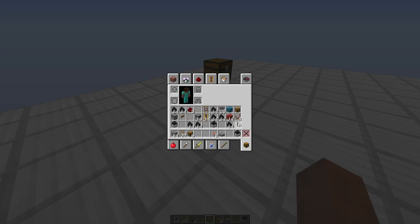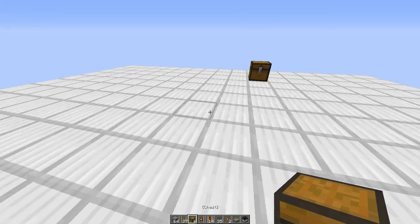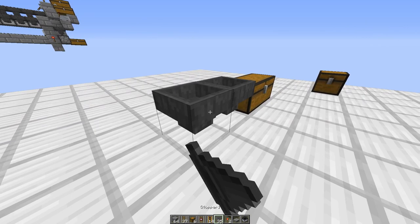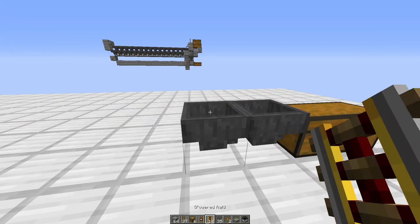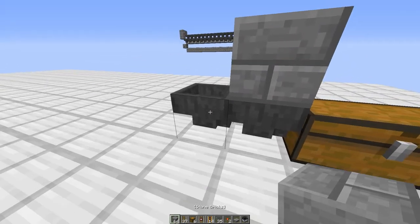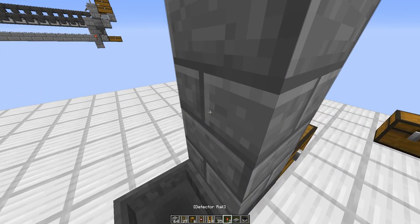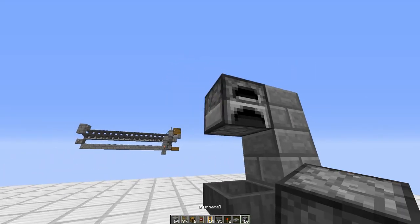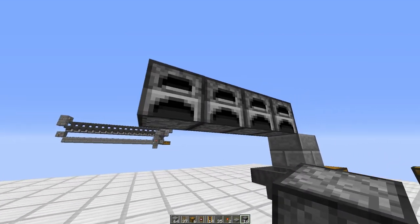We'll need the chests, we can keep those. So you want to place your output chest, then two hoppers pointing into it, and on top of this hopper put a block just to measure, and then 16 furnaces going to the left.